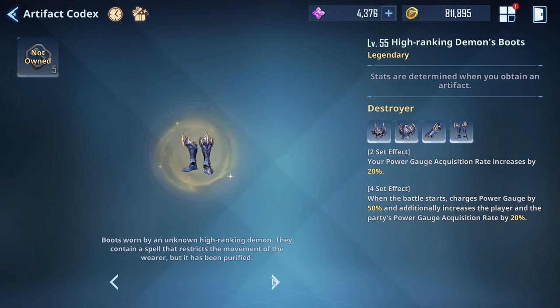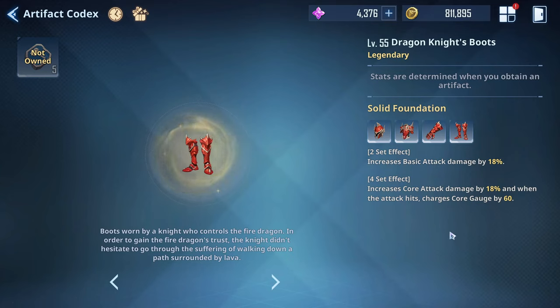The core attack is basically an enhanced version of your basic attack — after you spam basic attack enough times it automatically performs the core attack, and when it hits it charges the core gauge even more, triggering a second core attack faster. Some characters like the upcoming Alicia are really predicated on basic and core attacks with synergies throughout their kit, so this set is extremely strong for spamming basic hits — also really strong with the demon plum sword setup where you do a full bloom and then spam basics.